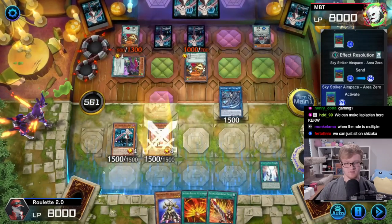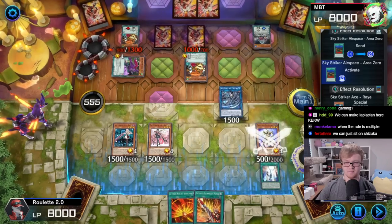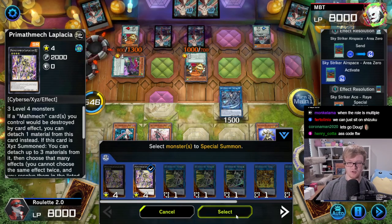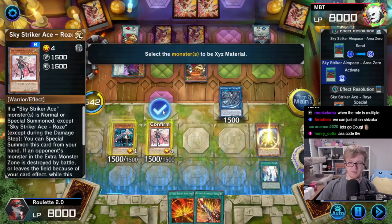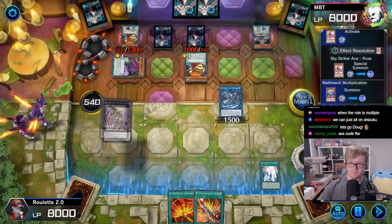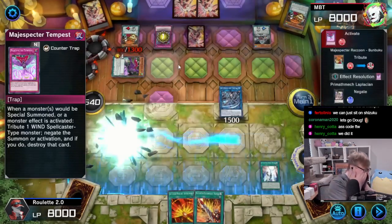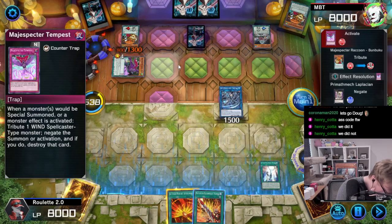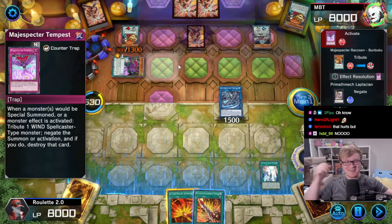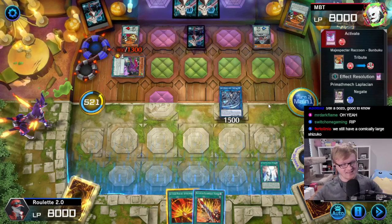I'm getting OTK'd. Summon this. If you have Mathmech Final Sigma, here it is. I think that card requires a tuner monster — so probably not. However, I do have this guy. Wait, you don't have a Tempest face down, do you? I do have a Tempest. That was a pretty cool turn. I was like, oh my god, that's so bad. You didn't search it — how am I supposed to know? I had to be bricking on something. Okay, that was my bad. Comment section, that was my bad.